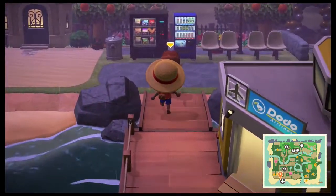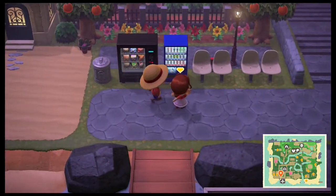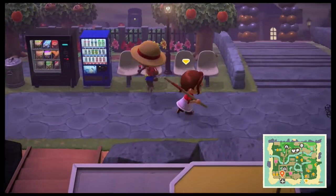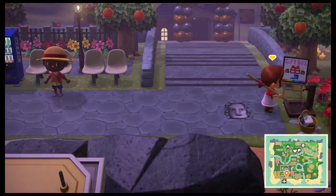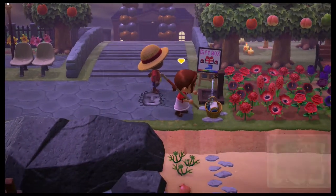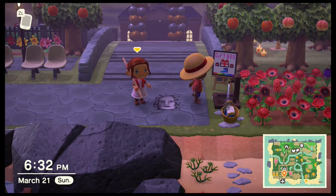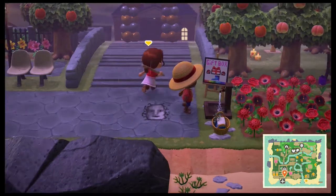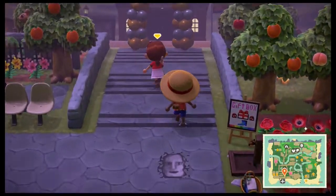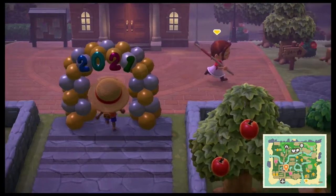Starting off at the airport, as we go up we have our little waiting room area. I like to wait for people to come in — got some vending machines, a nice little flower spot over there, and some money trees in the background. Let's wash up first before we enter the town.